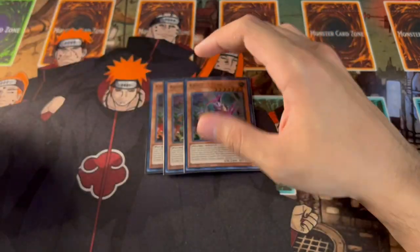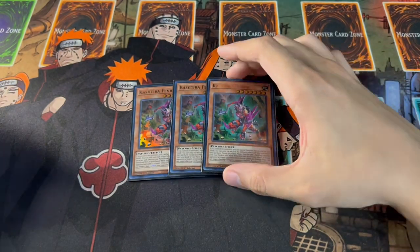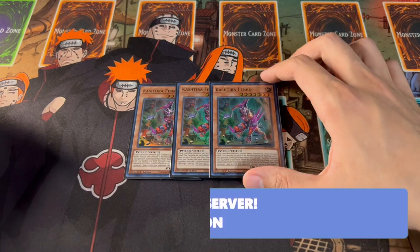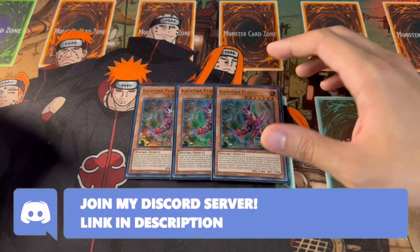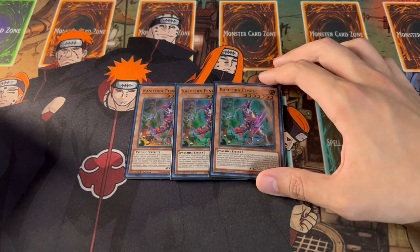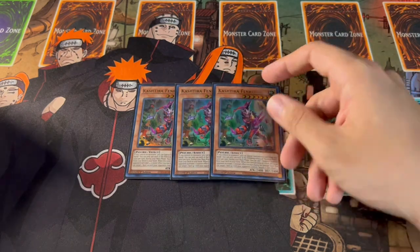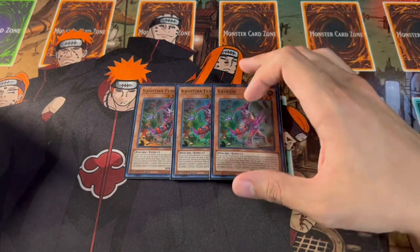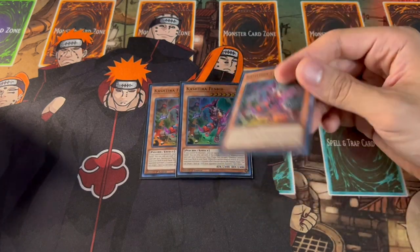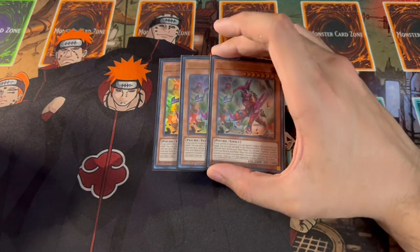Next we're playing three Kashtira Fenrir. I still think playing three Fenrir is really important in a deck like this. Being able to put itself onto your side of the field going first gives you an extra form of disruption, and because the Trickstar monsters aren't too big, Fenrir at 2400 can help in the battle phase — when it attacks you can target a monster and banish it. So Fenrir is pretty mandatory in this deck.